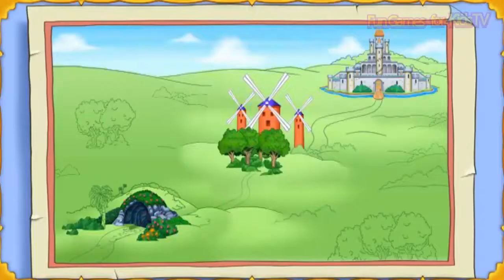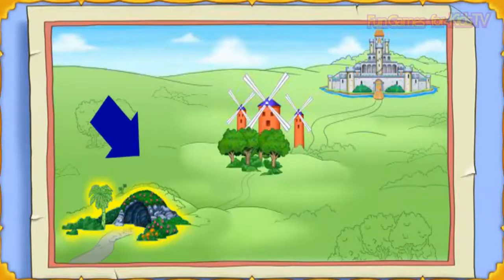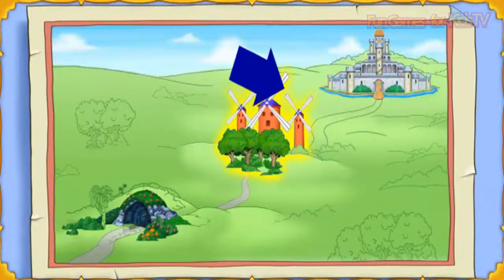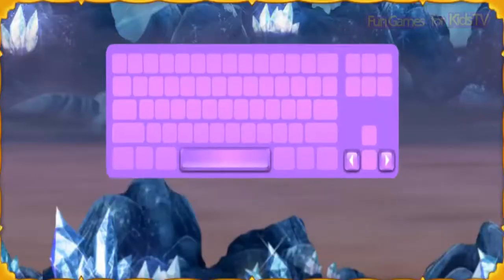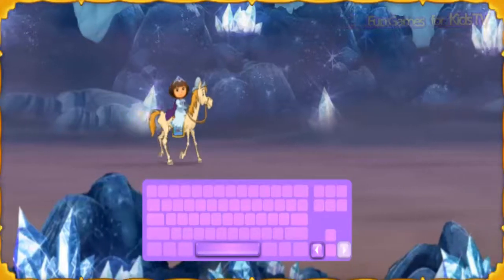Climb aboard! To get to Don Quixote and Story Castle, first we need to pass through the underground cave, then cross the noble forest, and finally find our way through Story Castle to free Don Quixote. Press the arrow keys to move us forward and backward. To move forward, press the right arrow key.